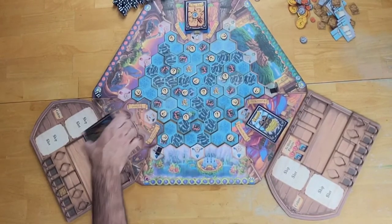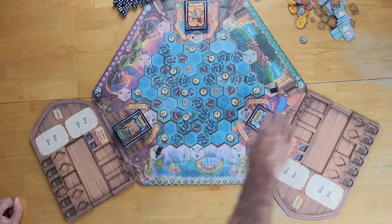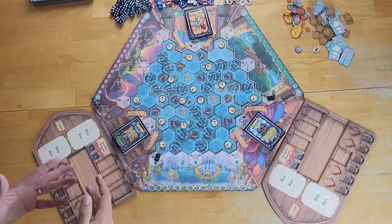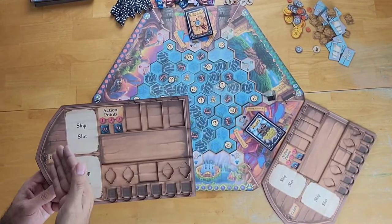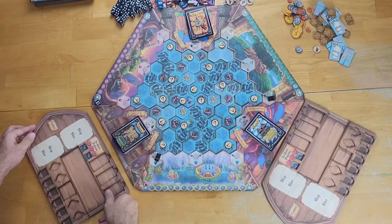We have these different exploration tiles that we place on all the different islands for part of the setup. We also have three different decks of cards that we shuffle and place on one of the outpost spaces: a quest deck, a loot deck, and a map clue deck. At the beginning of the game, each player will start with one of these ship dashboards, which will keep track of their coins, their action points, any additional resources they might have, their character, their stats, and other abilities.